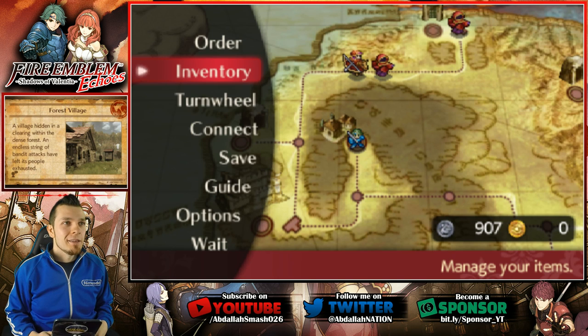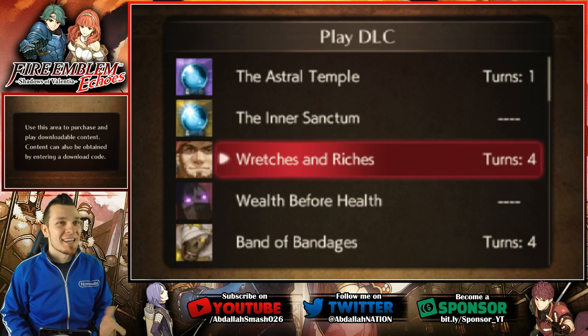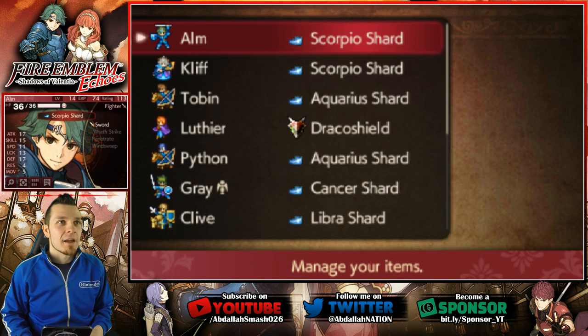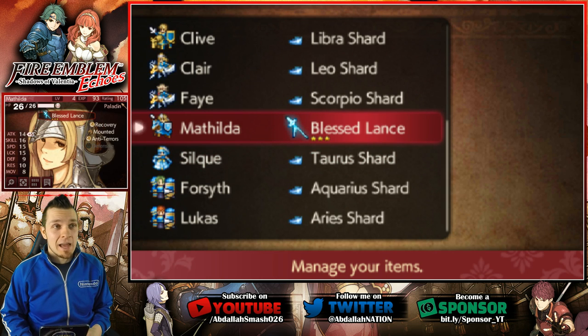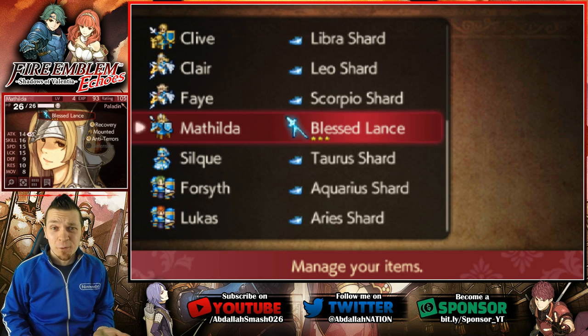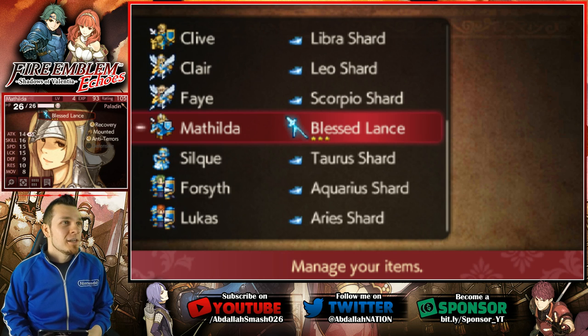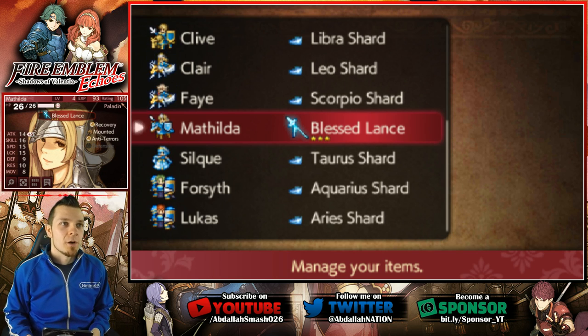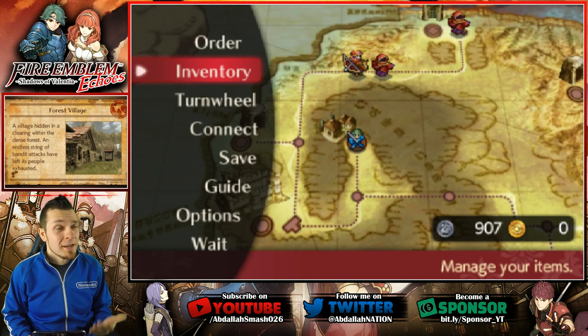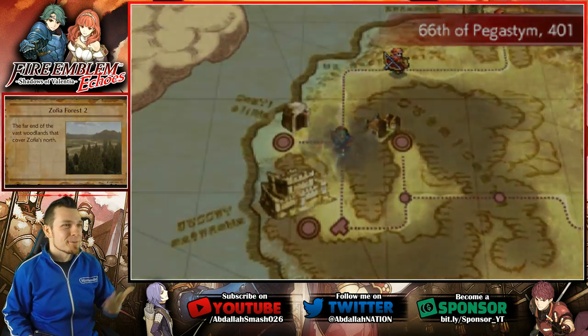I spent a lot of time in the DLC going over to the Wretches and Riches, just grinding to get as much money as I can. I did end up netting a very cool weapon — I got a 3-star Blessed Lance. If you 3-star certain weapons in the game, you can evolve them to even better legendary weapons, but of course they cost like 5 gold coins, so about 2,500. That's gonna be like a good 30-40 minutes of grinding in that DLC. I'm really missing a Blessed Bow, and once I have that I can make a tutorial video based on all the item evolutions.